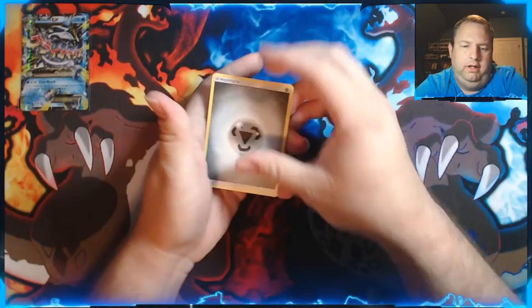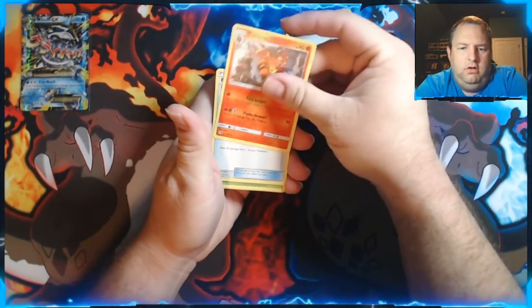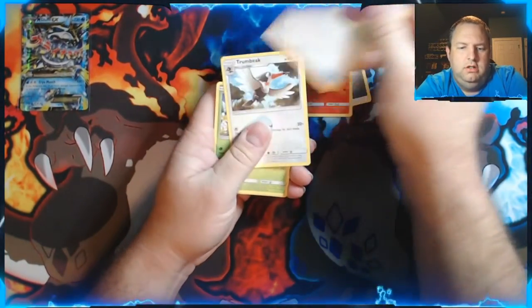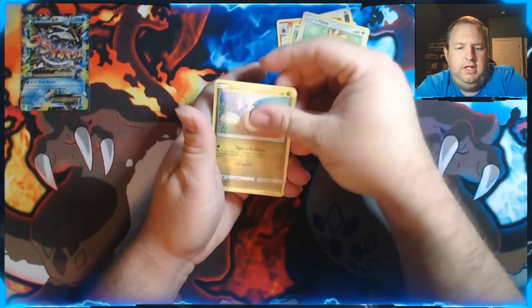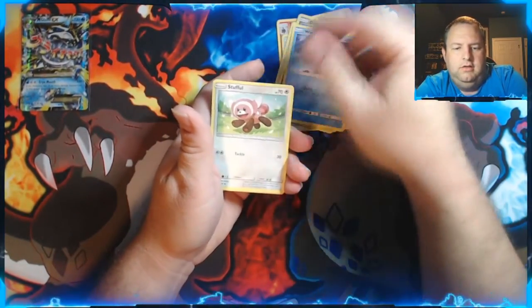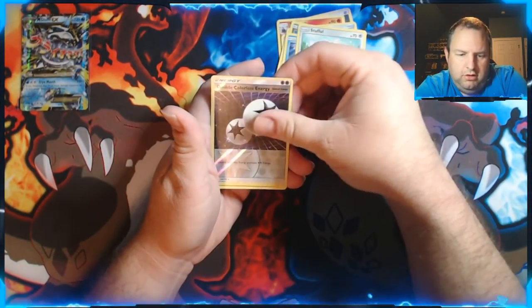Grass energy — here we go. We got Incineroar, Potion, Trumbeak, Bounsweet, Lillipup, Dratini, Wingull, Stufful, a Reverse Holo, and Double Colorless Energy.